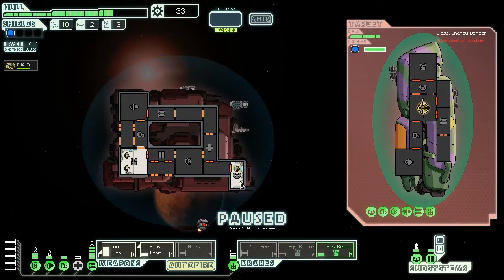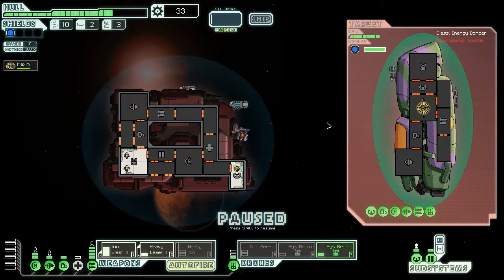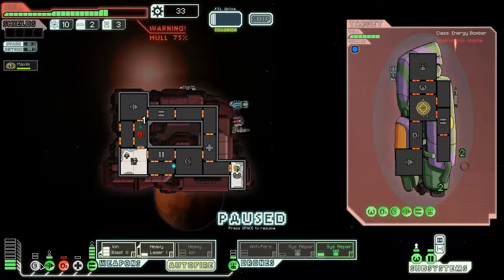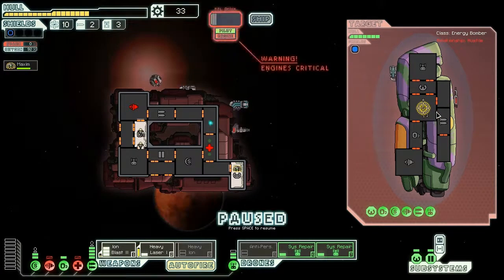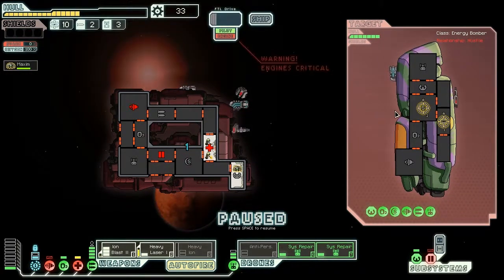So iron blast, auto fire. And once you get their shields down, go for the weapons. Oh no — is that a beam? Oh god, this is going to go horrible. I need to take down my shields. Oh it hits the shields anyway. It really helps if my ion hits as well. Luckily my shields aren't getting hit at the moment, which is nice.